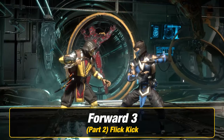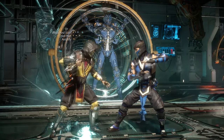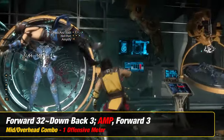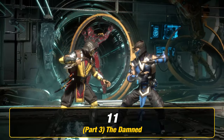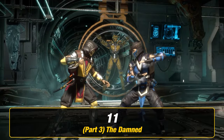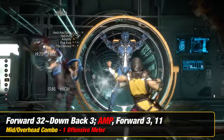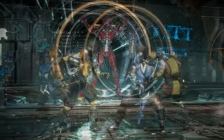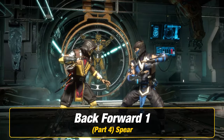Next, for Part 2, you want to add flip kick, which is forward 3. For Part 3, you want to add the damned, which is 1-1. For Part 4, you want to add spear, which is back forward 1.